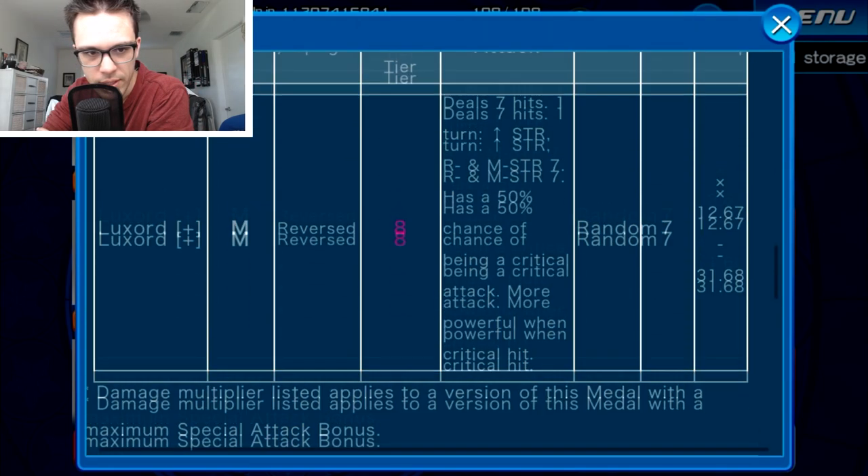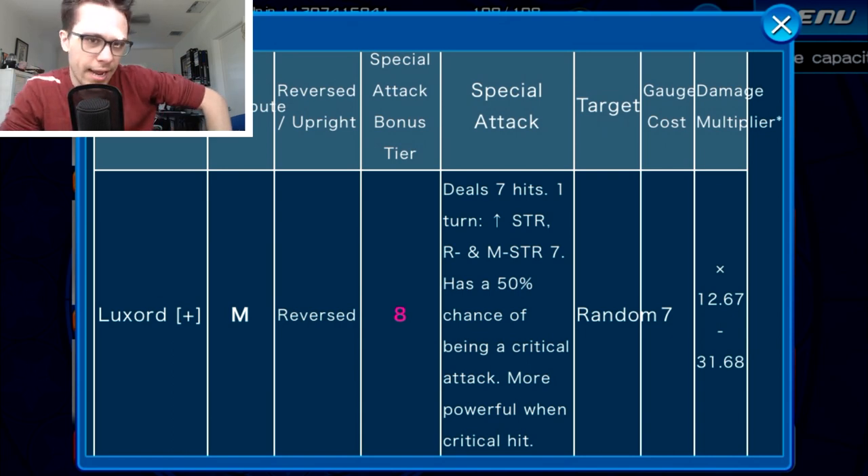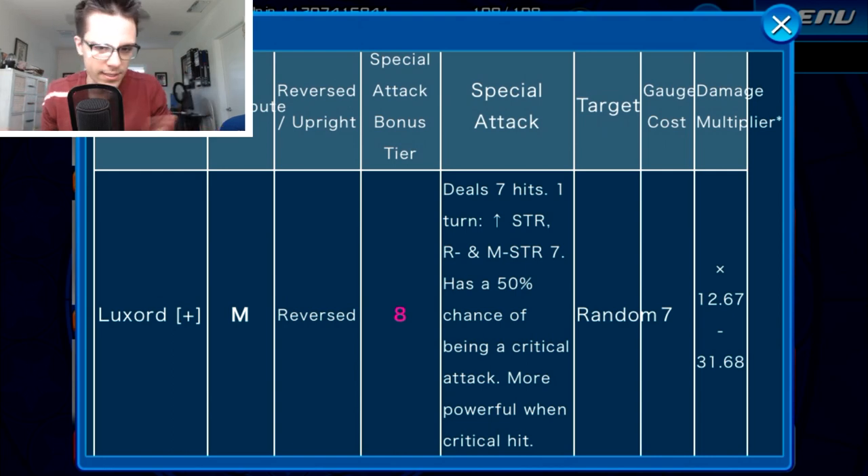Luxord Plus is a magic reverse tier 8 medal with random target. It costs 7 gauges, has a 6-star multiplier of 12.67 to 31.68, and his ability raises the general strength, reverse strength, and magic strength by seven tiers for one turn. He also has a 50% chance of landing a critical attack, doing the high end of his multiplier at 31.68, versus the low end of 12.67 on a normal hit.